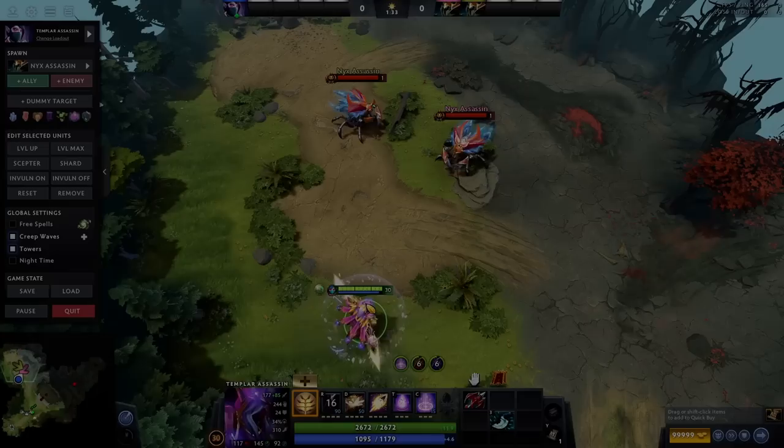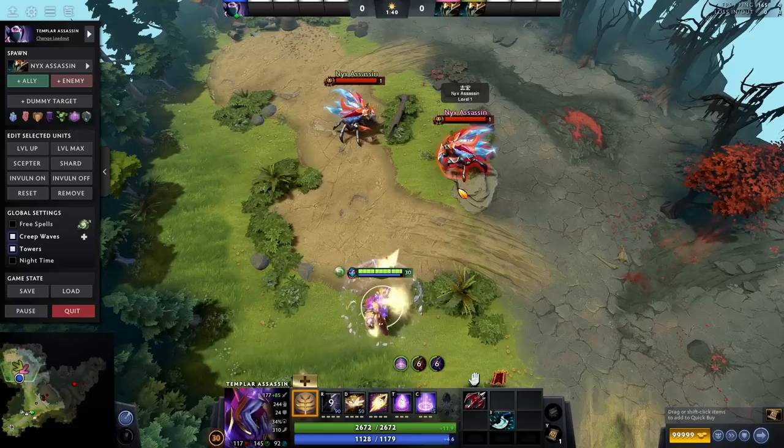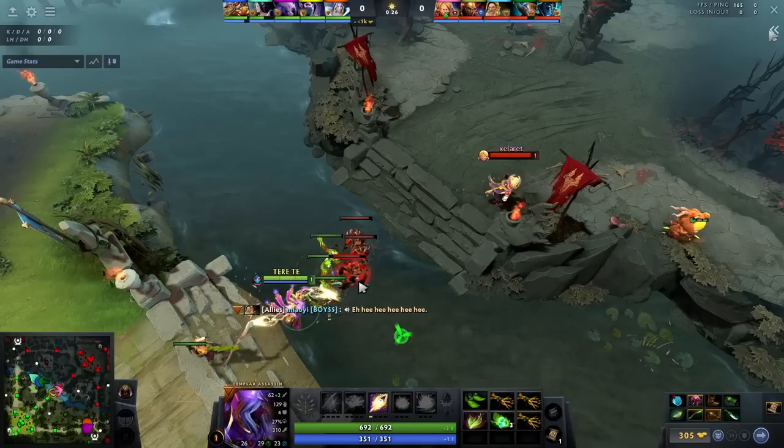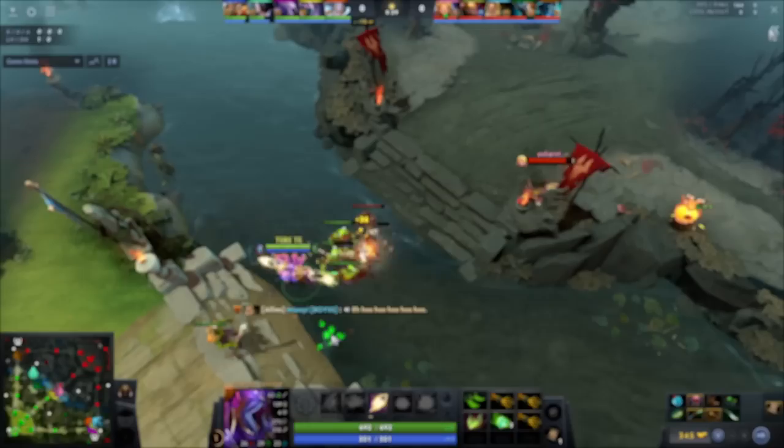Here's a tip to sideblade better: sideblades depend upon your position when the projectile lands, rather than when it is released. This means you can control where the sideblade will land based on your movement. If you blink a certain way the sideblade hits; if you position differently, it doesn't work. You can move after releasing the projectile and still redirect the sideblade. This is why good TA players move a lot while sideblading.